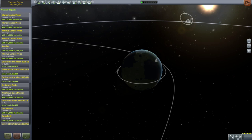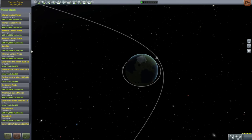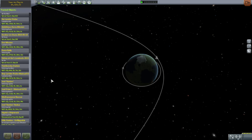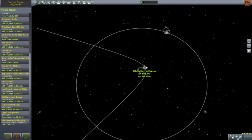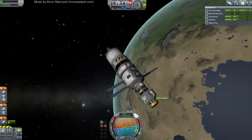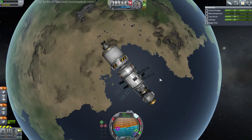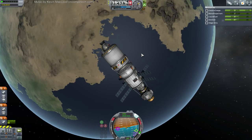Let's just get started. I've got planned a little adventure in the cinematics install. We'll go to that after taking care of what we have here, which is a Gilly station. This thing is supposed to rescue a Kerbal around Gilly, and the rest of it is a station to be placed around Gilly plus its transfer stage.